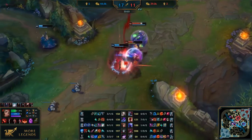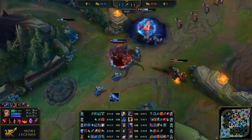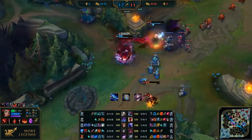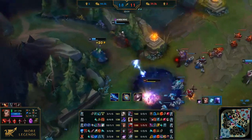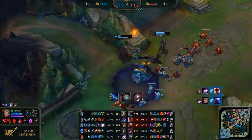After that short background, let's move on to our item, Zhonya's Hourglass. The recipe is the following: Seeker's Armguard plus Stopwatch plus Fiendish Codex. These components grant you 70 AP, 45 Armor, 10% CDR, and last but not least, Stasis.